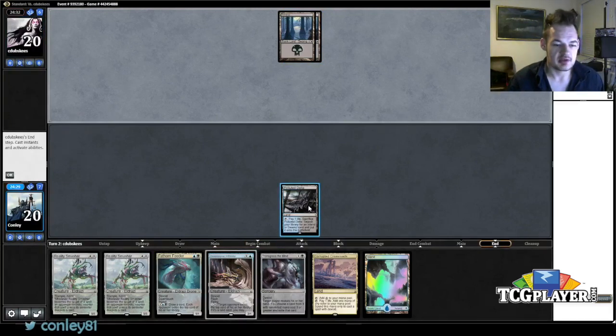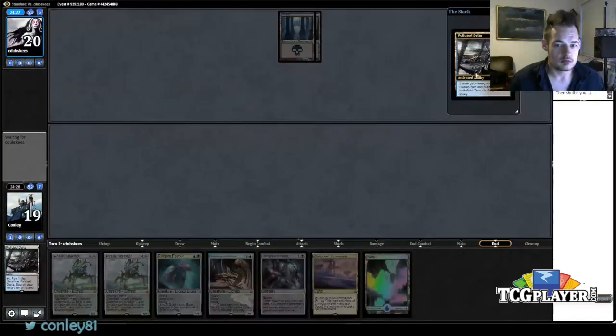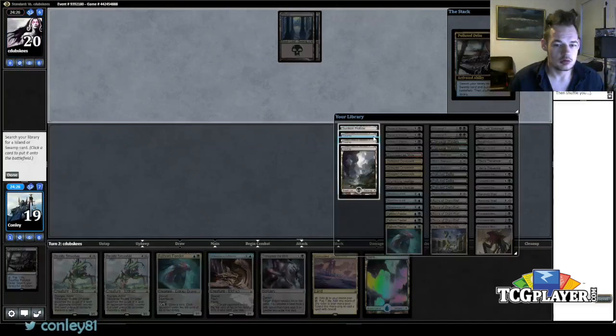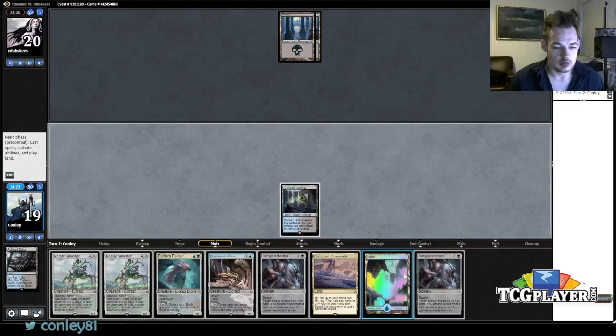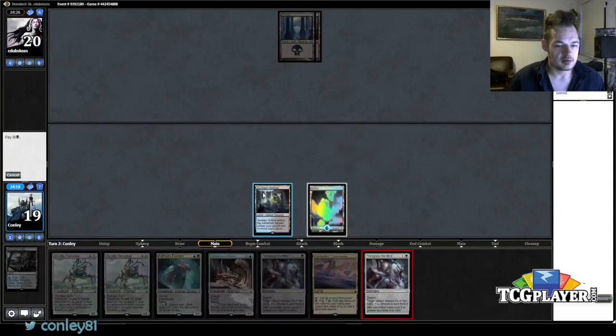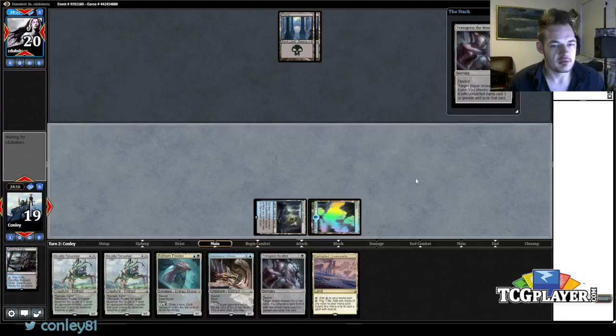Two basics, so he's probably got to have a Grasp of Darkness in his deck. Let's grab Sunken Hollow. I kind of want to just lead with the Transgress — it doesn't give away our deck at all and we have two of them. I have no idea what he's doing over there and I'd like to know.